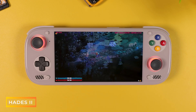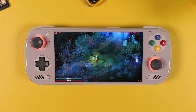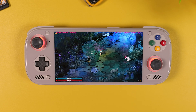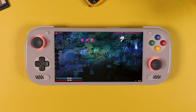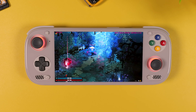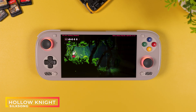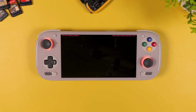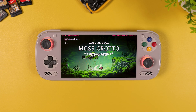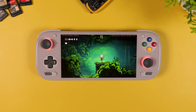Two other games that run really well here are Hades 2 and Hollow Knight: Silksong. These are what I'd call relatively easy-to-run titles, and they were already performing great on Snapdragon devices even before the new custom drivers. As expected, they both flow perfectly here — smooth gameplay, stable performance, no tweaking required, just pick up the device and play. They're also a perfect fit for the Odin 3's OLED display. The colors really pop, contrast looks fantastic, and both art styles really shine on a screen like this.